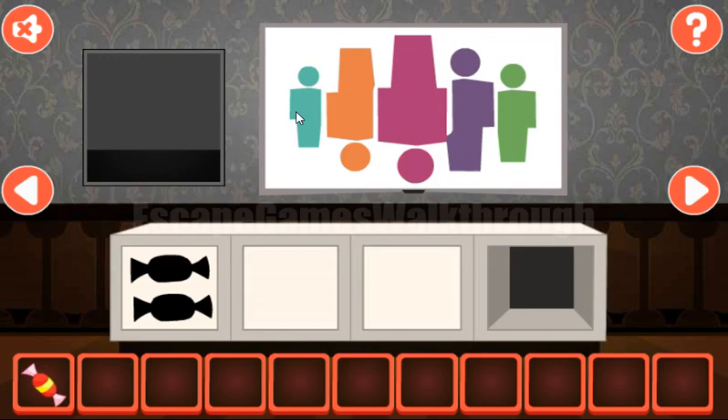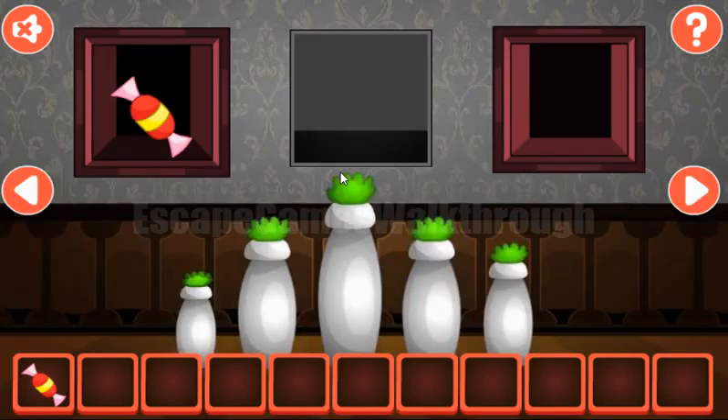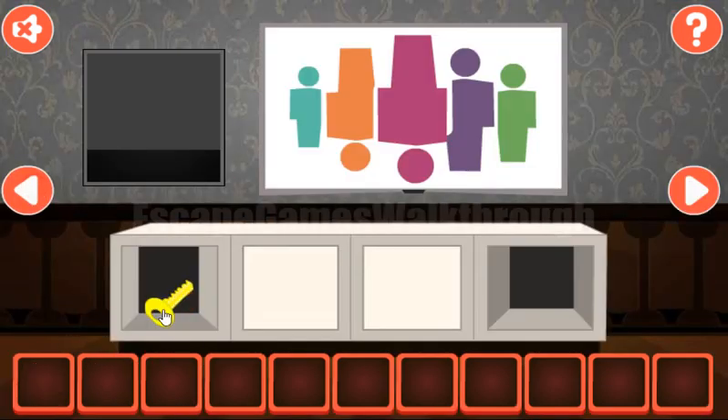Another hint here is this person: up, down, down, up, up. So it is to enter here: up, down, down, up, and up. Now we have two candies, so we can get the key and escape.